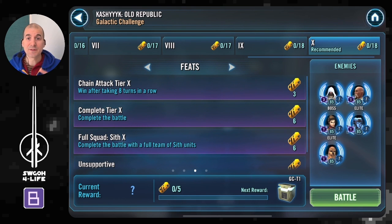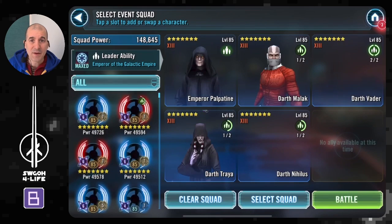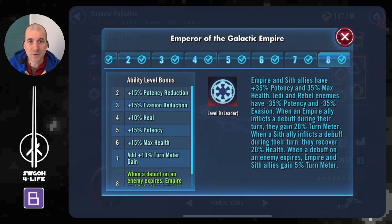For the feats, you have to win after taking eight turns in a row — that's why I'll be using Darth Vader. You also have to complete the battle. Because of the combination of the full Sith team and the unsupportive feat, the attackers and tanks alone weren't good enough, so I had to use some support units with the Sith to win. That's why we'll do a second battle with Jedi — they don't need support characters to get the job done.